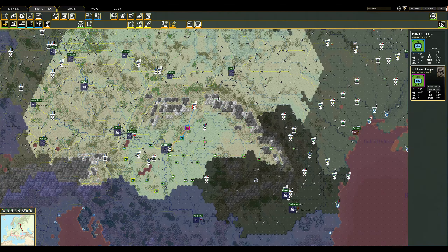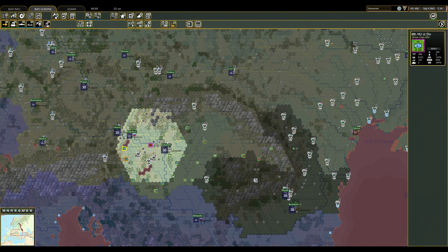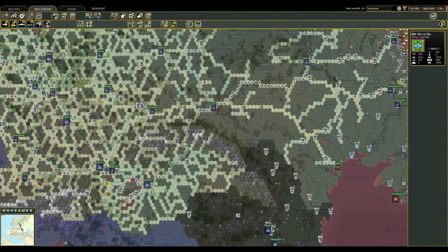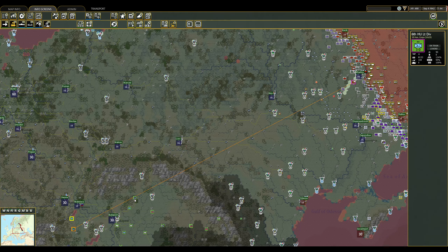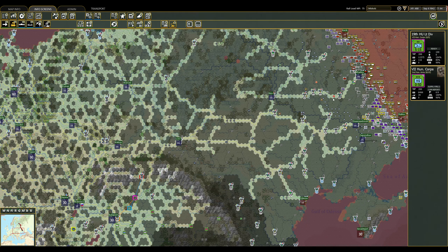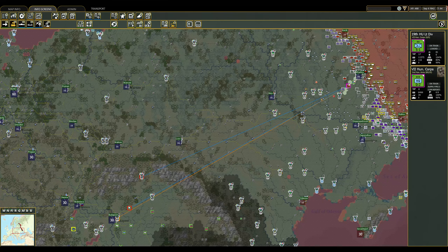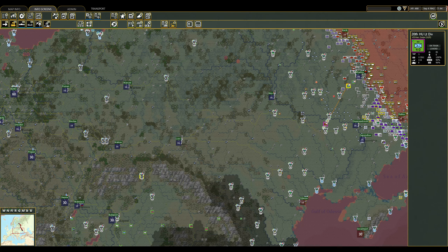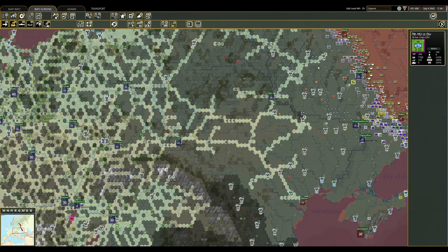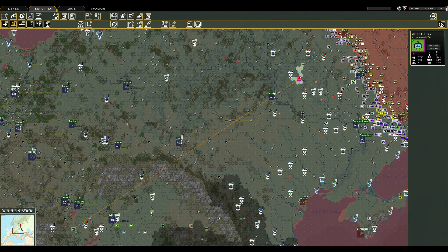Hi there and welcome back to Warnees 2. Someone in the comments said I should have more access to more Hungarians, and they seem to be right - there are more Hungarians I can get. Let's start railing these guys up because they will be very useful. Not sure if I'll have the rail capacity to get them all up here this time, but at least start moving them.